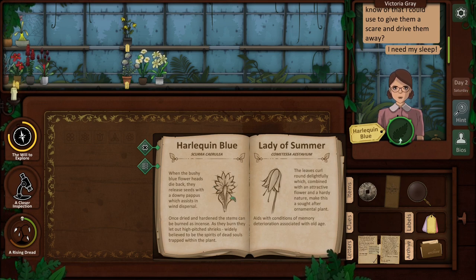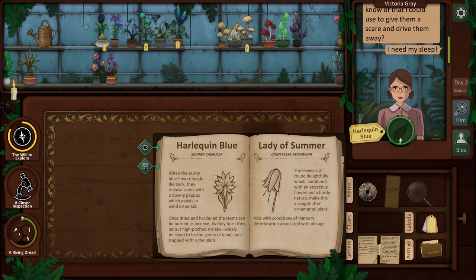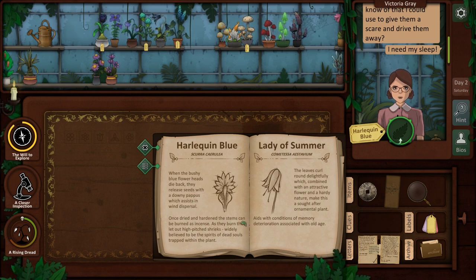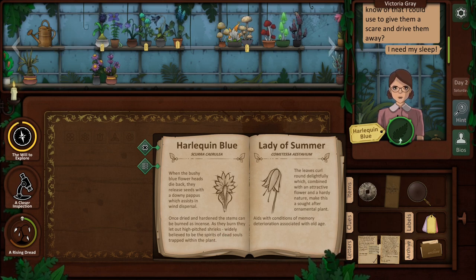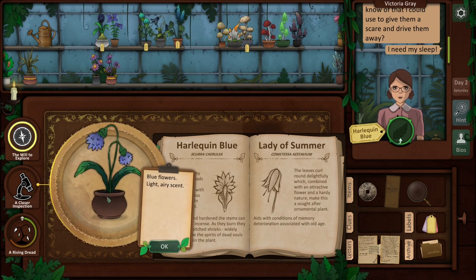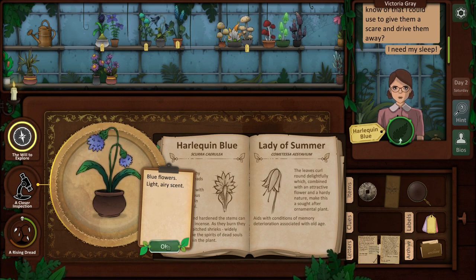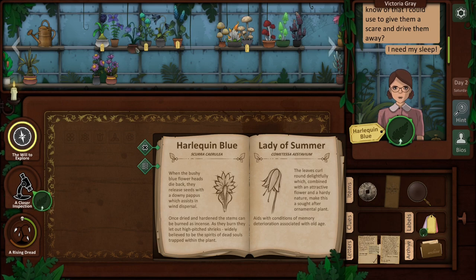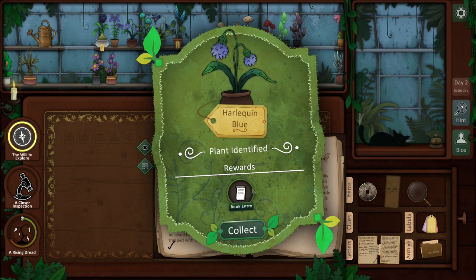This has a rather unique looking one - so this is the one that does like a dandelion, right? Bushy blue flower. Once tried and hardened the stems can be burned as incense - as they burn out, shrieks. That one's labeled. This one - blue flowers, light airy scent. That's a bushy blue flower - it's really the only bushy blue flower that I have that's not already labeled so we're gonna go for it. There you go - use this. Harlequin blue!